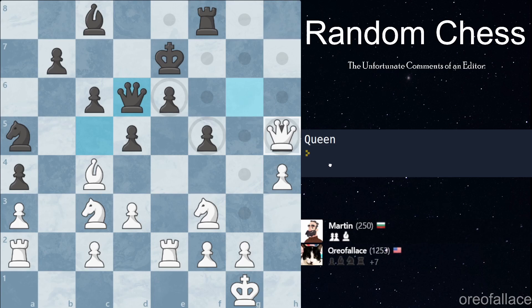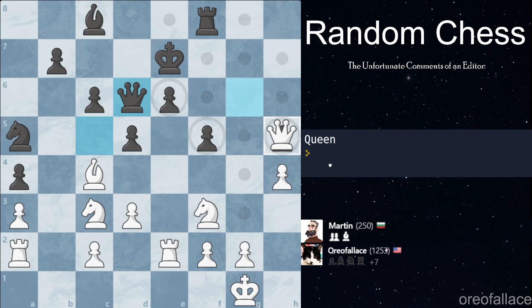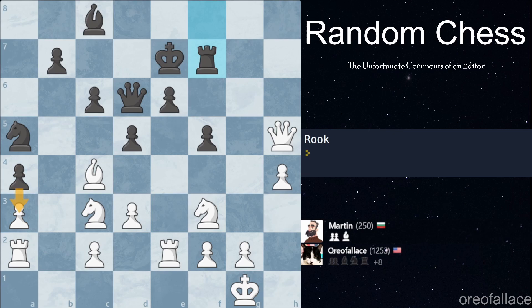We get another queen move — wouldn't it be crazy if we promoted a pawn? That'd be insane if we actually promoted. We're gonna capture that pawn as well. We get a rook move — we can't lose this pawn because it's way too close to promotion. This looks so dumb, but that's gonna bait Martin into taking. Martin would be dumb enough to take so we're not gonna do that — instead we're gonna go Re1, stay back, not overextend.